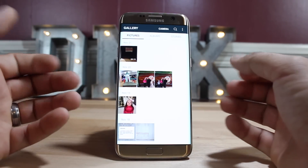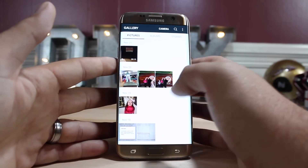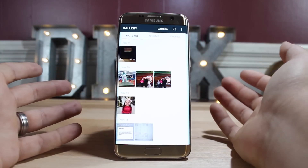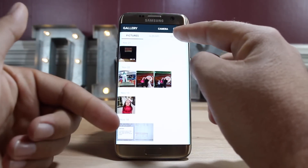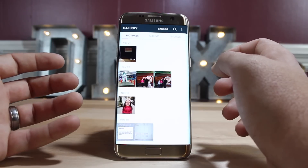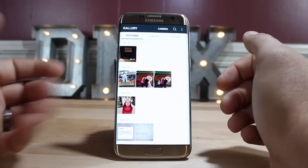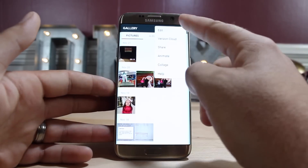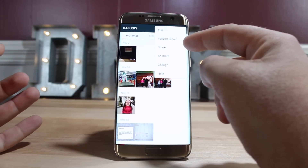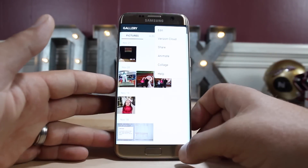Even the gallery has a much more simplified setup. There's a tab view where you can easily access your pictures, albums, or stories, and you also have very quick access to your camera. You can search through your photos by date, place, or contacts. There's also a menu option that lets you edit, share to Verizon Cloud, share to various social media accounts, animate photos, or make collages.